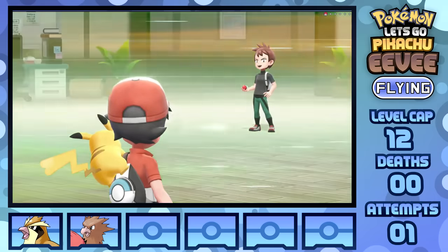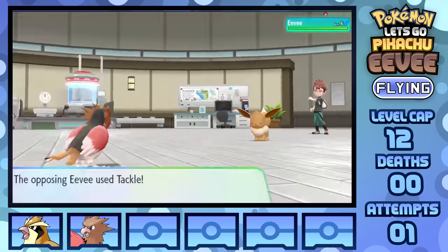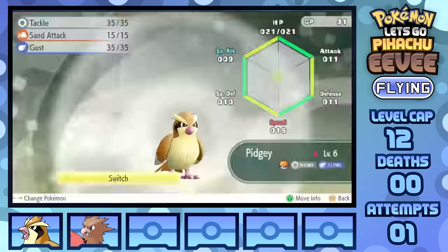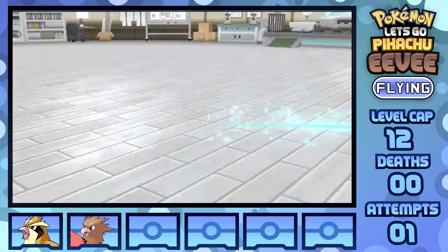With two encounters, it's very easy to take out our first rival fight against Trace using only Eevee. I lead with Spearow, firing off three Pecks in the face of a Tackle, Growl, and another Tackle, then doing around two-thirds before swapping into Pidgey and finishing it off with two Gusts.